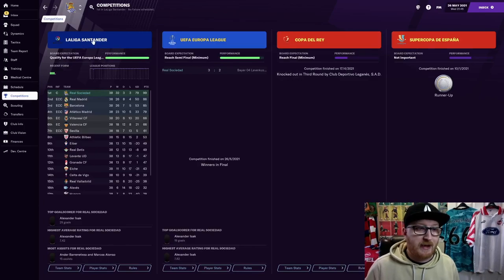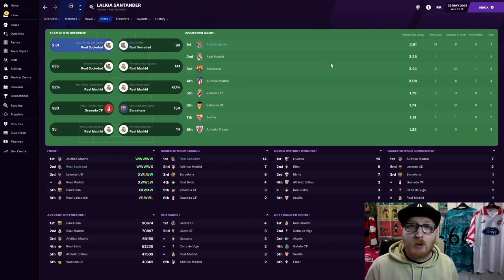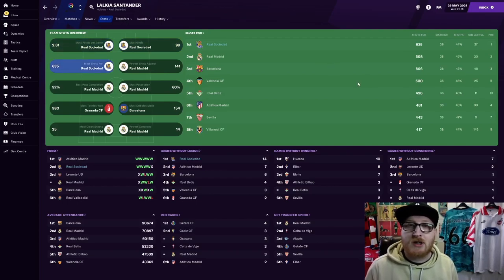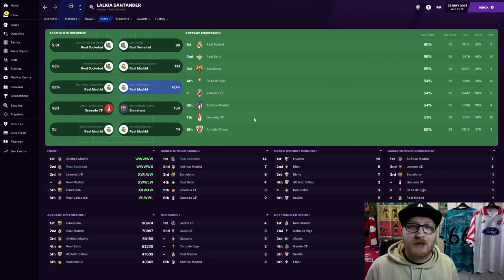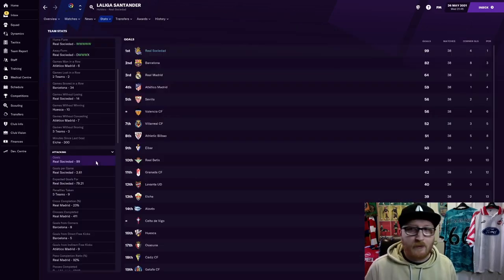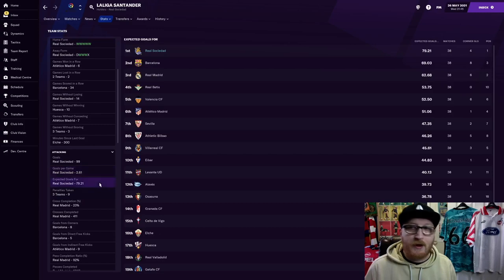If we check out some of the stats throughout the season, we scored the most goals within the league with 99, with Barcelona 2nd on 82. We averaged 2.61 points per game and had the most shots throughout the season with 635. We were 3rd on fewest shots against with only 270. You won't find us near the top of the possession table, purely because this is about winning the ball back as quickly as possible and then within a few passes attacking and hopefully scoring. This isn't based around ball retention — this is based on attack, being aggressive, and being a nuisance. We scored 99 goals in 38 matches, which gives 2.61 goals per game, and an expected goals of 79. So we actually scored 20 goals more than we were expected to score in the season.